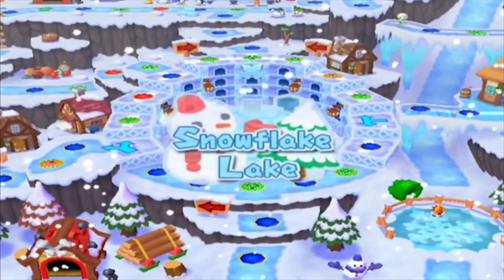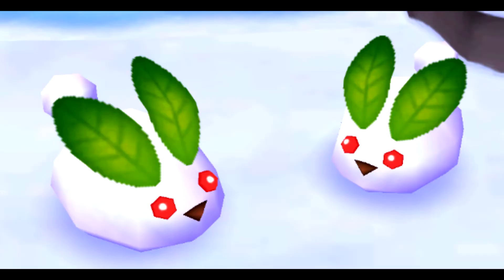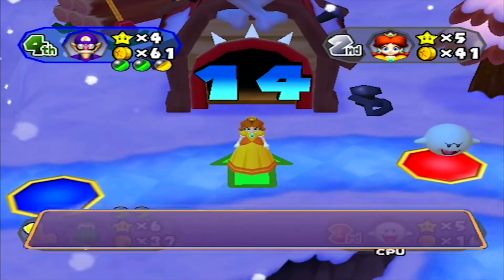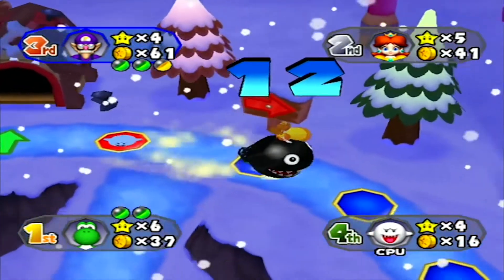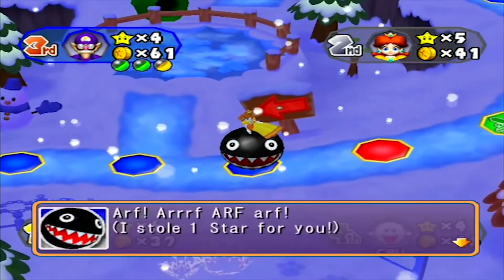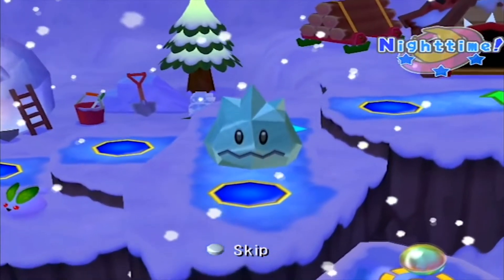Out of all the boards where the main way of getting stars is by stealing them, Snowflake Lake is probably my favorite. The board has the rabbits from Bomberman Generations, which is raw, and I prefer the snow setting over Egypt and space. All these take-a-star maps have a good balance between offense and defense, since the main stealing mechanic can be used to steal stars or as a quick escape option. I also enjoy the middle area, since it is the only safe zone on the board, and you lose access to it once the night cycle has begun.